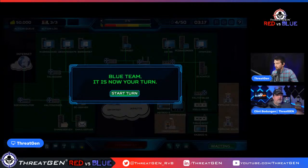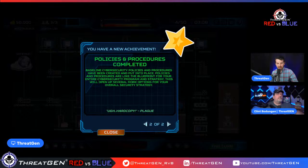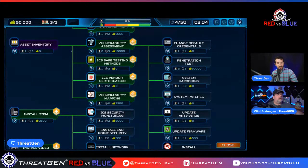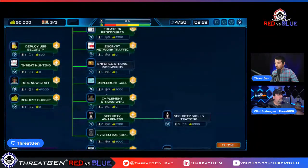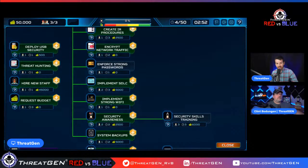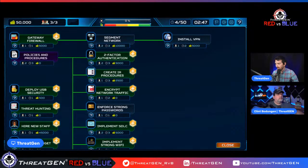Don't forget about our firewall — this game starts you off without even a firewall. Our asset inventory is complete, and our policies and procedures are developed. Looking into our action tree, we've now unlocked vulnerability assessment, mapping certification, two-factor auth, SDLC, and security awareness — which is very valuable. But let's get that gateway firewall in post-haste.